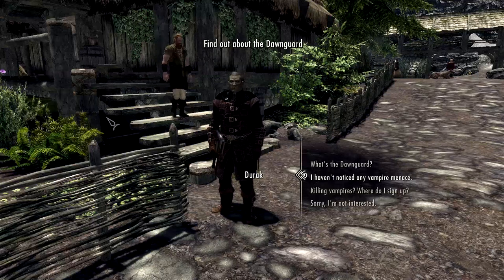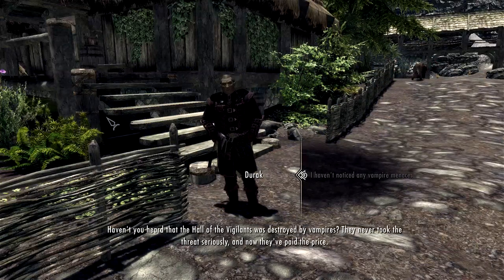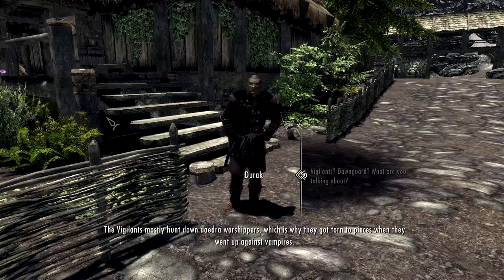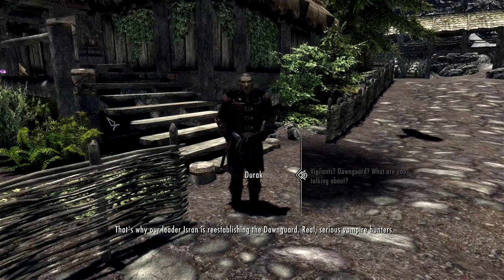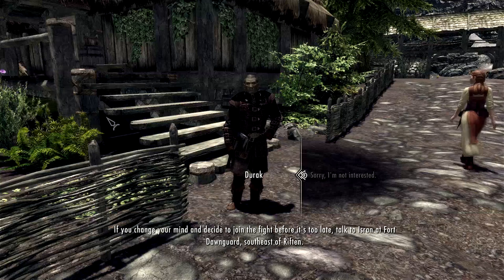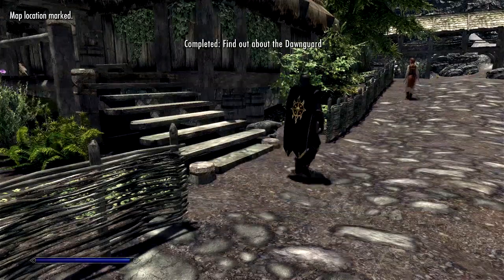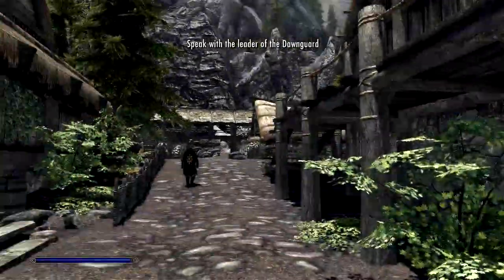What growing vampire? I haven't noticed any. The Vigilants mostly hunt down Daedra worshippers, which is why they got torn to pieces when they went up against vampires. That's why our leader Yzron is re-establishing the Dawnguard — real, serious vampire hunters. I'm not interested in that. If you change your mind, talk to Yzron at Fort Dawnguard southeast of Ripton. It's a nice cape though — that's the only thing I'm really interested in. Why did it start the quest? I didn't want to.